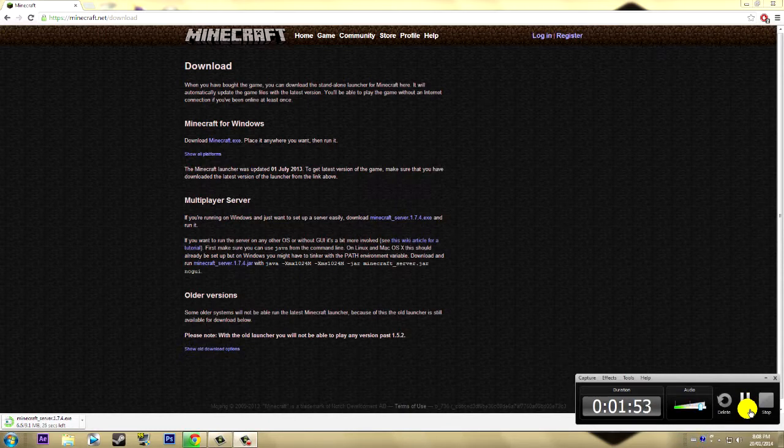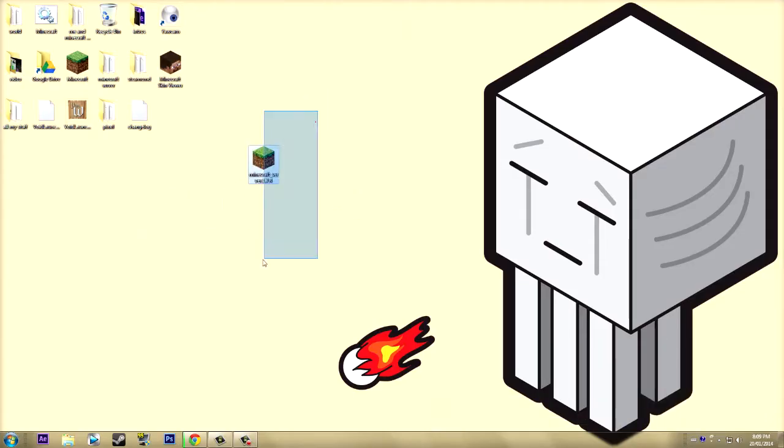Alright guys, we're back. I've got the Minecraft server downloaded — it actually ran in about two seconds after I paused. Once you have the Minecraft server file, right-click and create a new folder. Call it whatever you want — I suggest something you'll recognize. I'm calling mine 'Minecraft Server Tutorial.' Hit Enter, then drag your Minecraft server file into that folder.